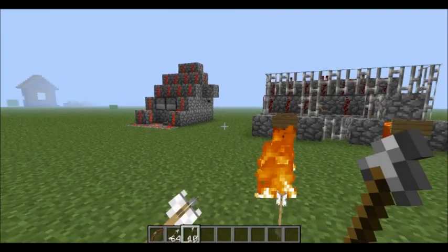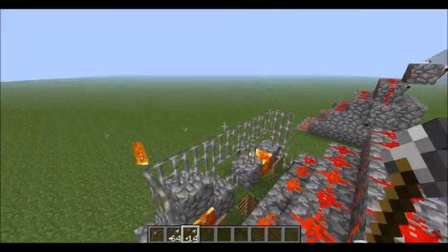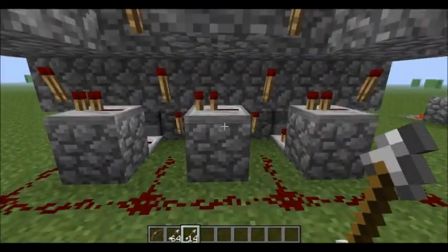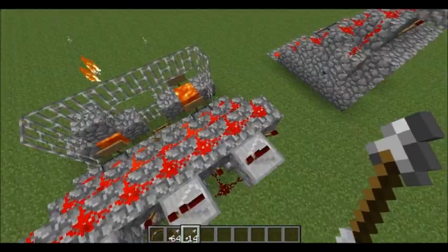It's still a pretty good firing rate. So I'm going to turn it off right now. Here's basically how you make it. You see the back — you don't have to add all these repeaters or the redstone, you just have to add the torches and this.